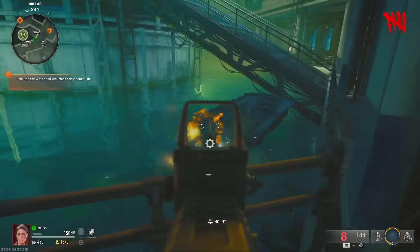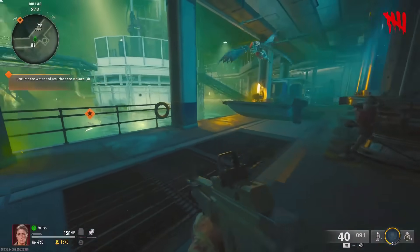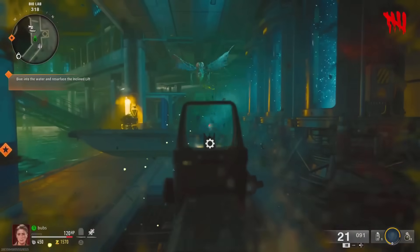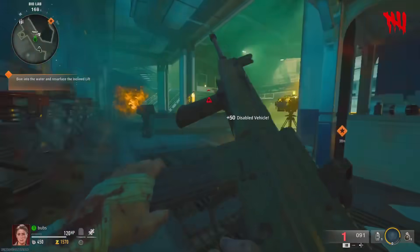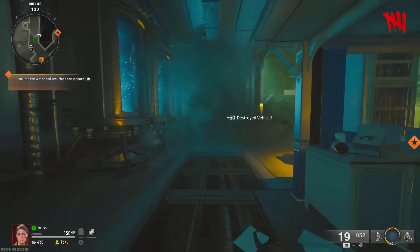The second boat is still in the water, so you guys want to destroy it by shooting at it — make sure it blows up. Then come over to boat one that you brought on land and shoot that one up and blow it up as well. The destroyed boat that's on land will not despawn at all.